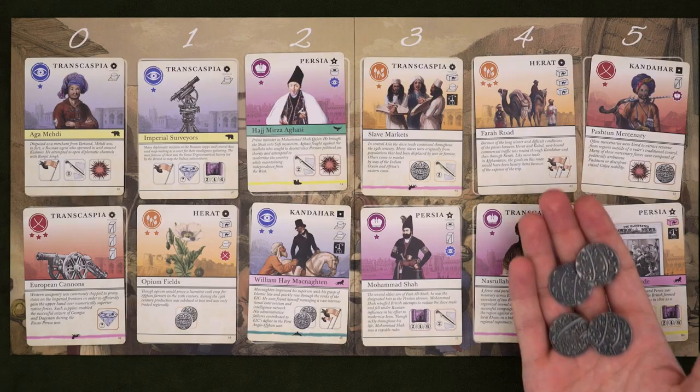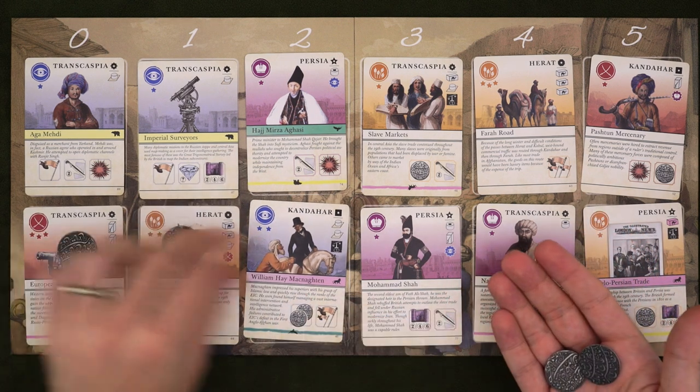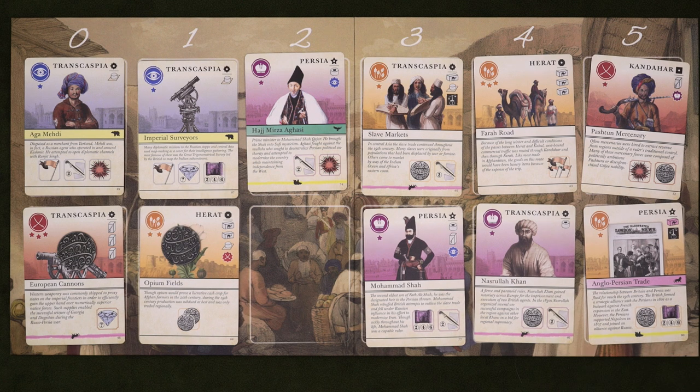There are a couple of reasons I'm giving these 2 basic actions a section all to themselves. First, they're the most important actions in the game, so it's best to cover them in depth. Second, there are a lot of key concepts tied to these actions. Now let's go shopping. You start off with 4 rupees, and this game has a mostly closed economy, so when you buy a card, instead of paying to the bank, you put your rupees onto the market — one on each card to the left of the one you purchased. This will add up to the cost shown above the card.